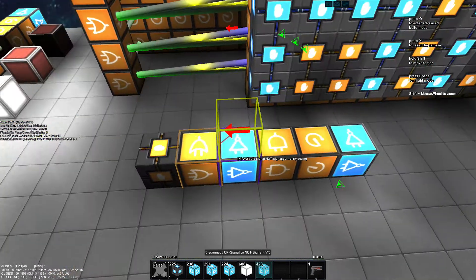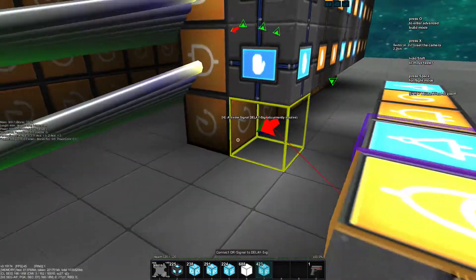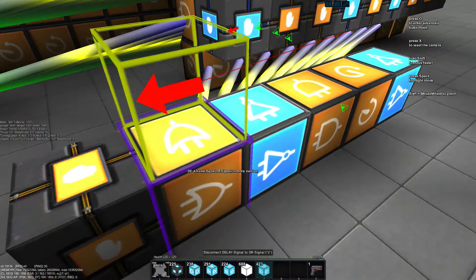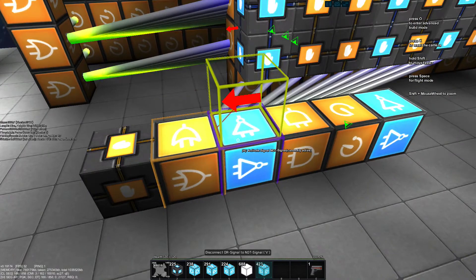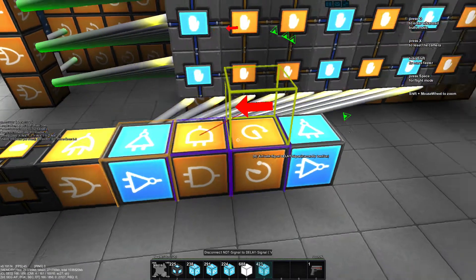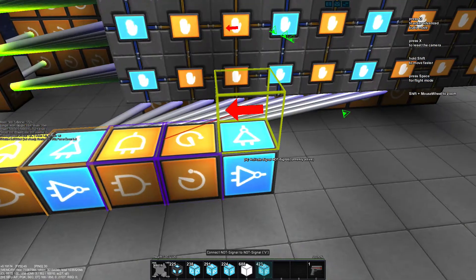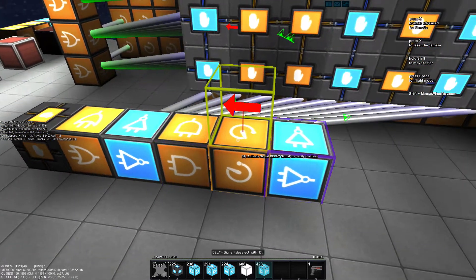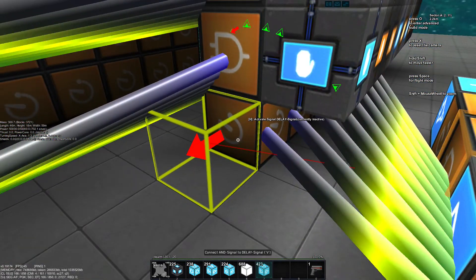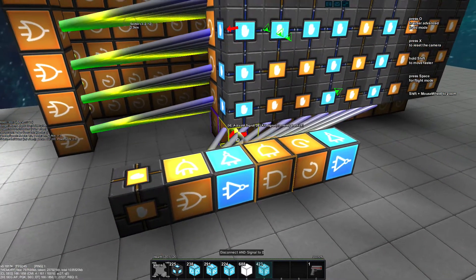These five blocks are the entire magic which make all the other stuff work. We have to connect all those delay blocks to this OR. This OR is hooked up to this NOT, and this NOT basically then triggers the usual button logic thingy — the AND gate, delay, into NOT, NOT is charged, back into the AND. So delay goes into NOT, NOT goes into the AND. And from this AND we then get a one-tick pulse, which we route into the first delay, which will get our whole system started.